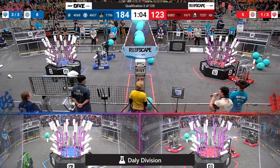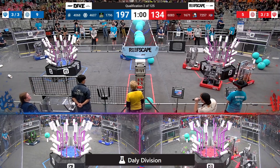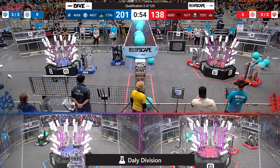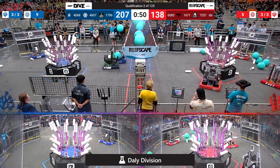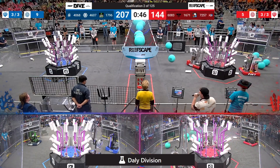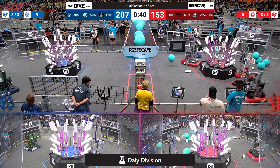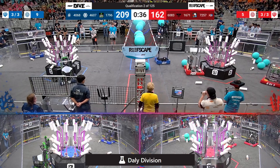4607CIS doing the same. Bear Botics now with a piece of coral, Robo-Tigers the same. Looks like that reef is almost full for Blue — can Red do the same? A minute left of play, Blue over 200. 7257CIS, the Semiconductors, not quite finding their mark — they're going to have to get a new piece of coral and try that again. Both Blue robots with algae, but they overshoot — those are going to bounce on over to the Red Alliance. 4607CIS going to go chase it down; they want that algae and they're going to put it up to their barge.